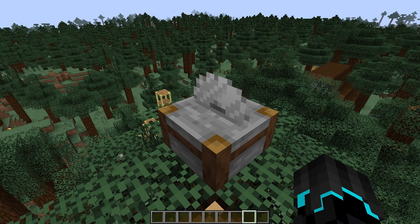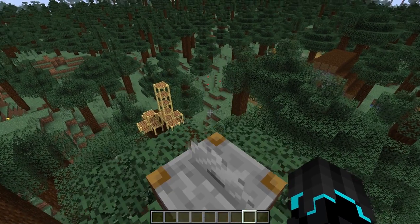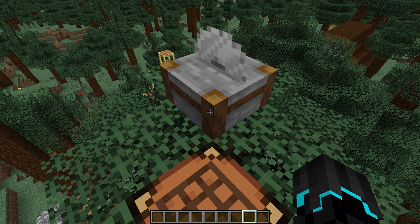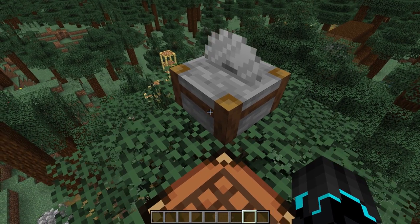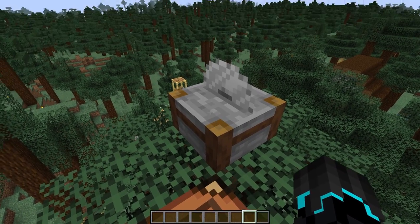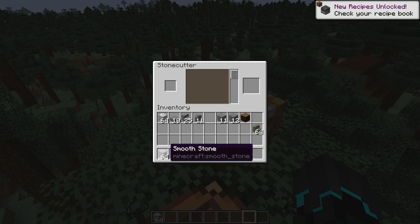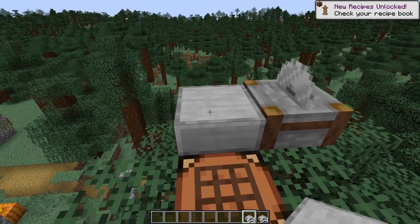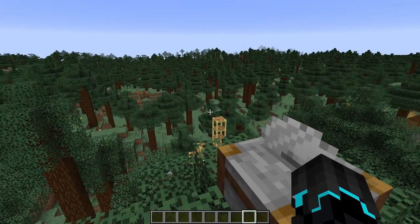The list is very long so I want to keep this video short. The 19w04b update pretty much only adds some additional recipes for the stone cutter — it adds recipes to convert granite to polished variant slabs and stairs, and smooth stone into smooth stone slabs, which is actually correct. If we take smooth stone, boom — pretty cool. By the way, smooth stone is one of my favorite blocks in Minecraft.